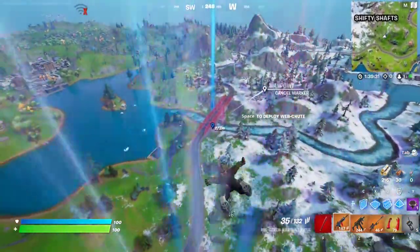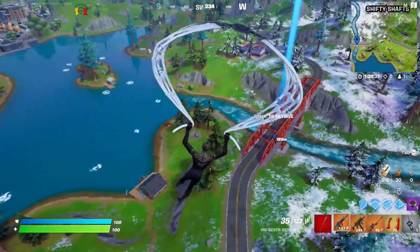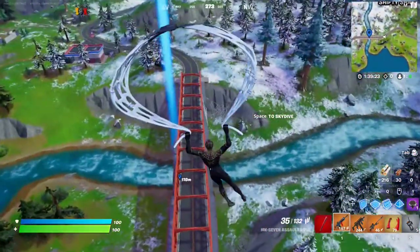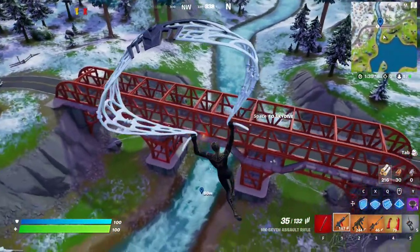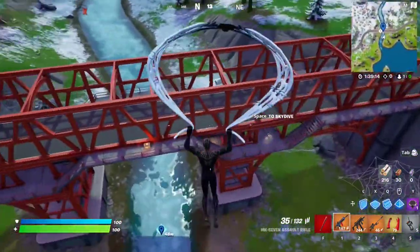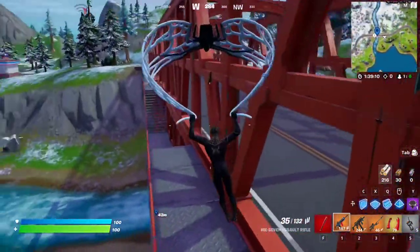For this week 13 quest, you have to swing using Spider-Man's web shooters under an arch of the Big Bridge or the Behemoth Bridge — the biggest bridge in the game right now. And basically you just have to come here, and there should be a Spider-Man mythic around this bridge that you can always find.